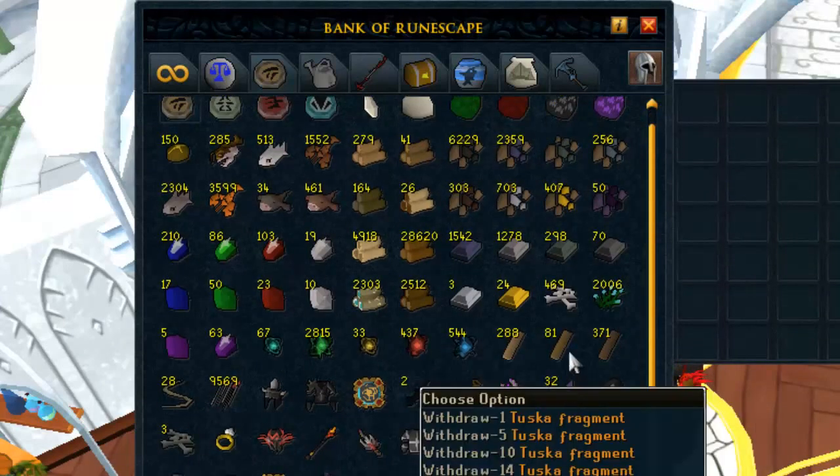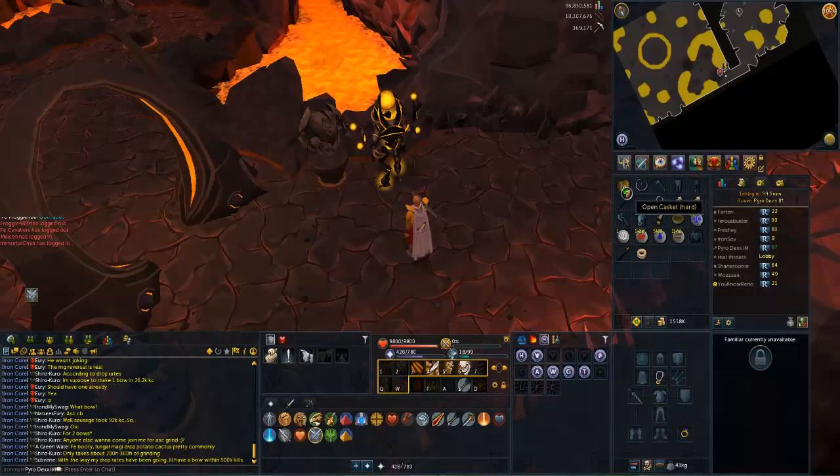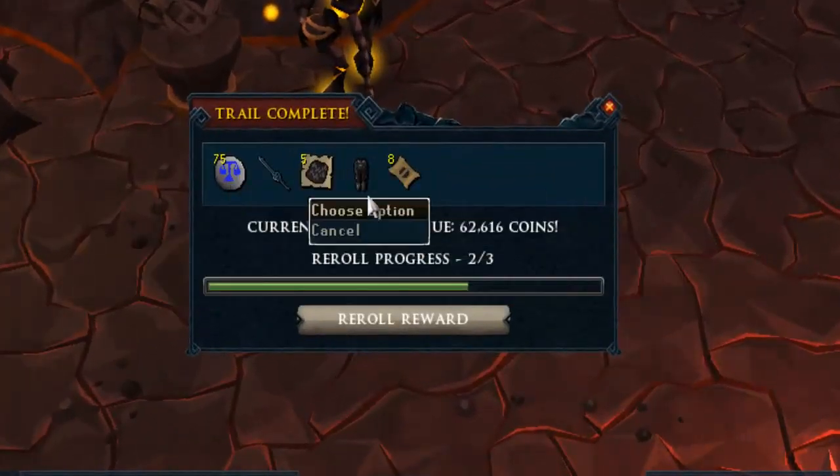Let's go back and get some more Tuska fragments. We got our next casket — let's see what's inside this one. That's gonna be it for this episode, guys. Thanks so much for watching, and if you did enjoy, feel free to hit that like button down below. We're getting through our small side goals now, and hopefully for the next episode we can get straight into the hardcore Slayer.